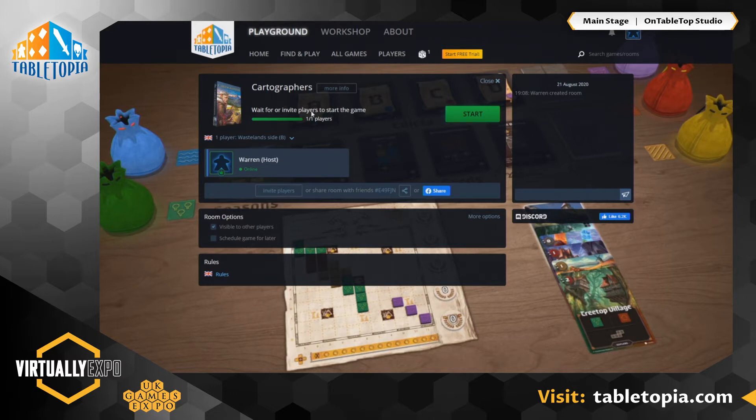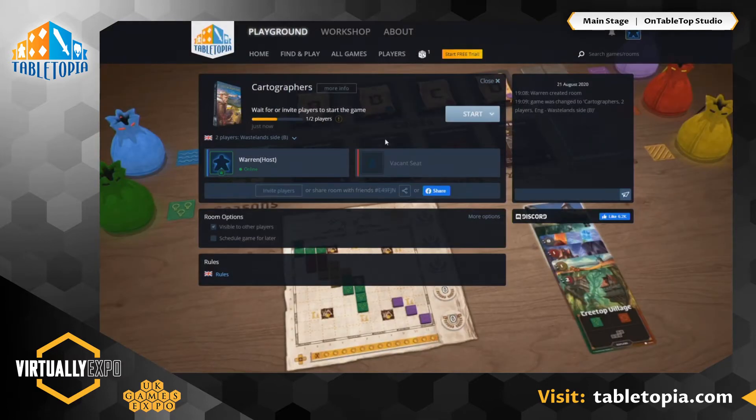I wait for invite or invite players to start the game. You'll see just above your name, the current setup is a solo setup. You can actually click that and change it to a two or three player setup. The really cool thing about Tabletopia is all you need to do to share this game is just share the web link — literally share the URL of where you are right now and someone else will be able to find that game.